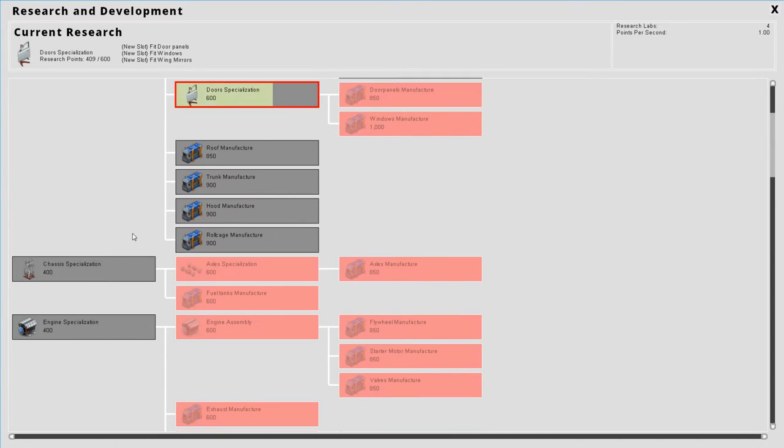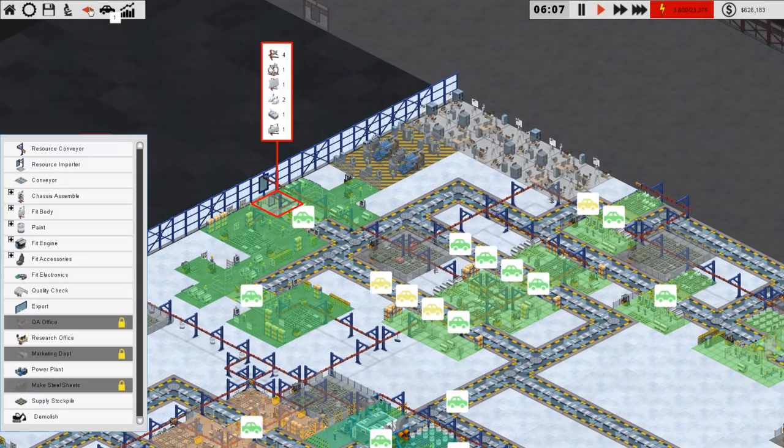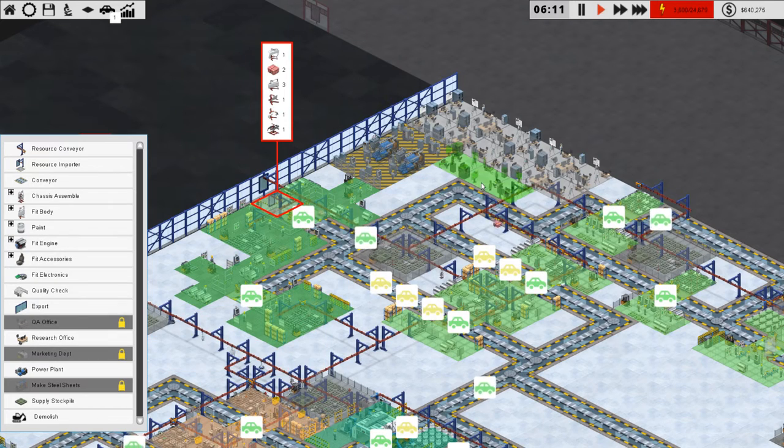Chassis — I do want to actually get this. The next thing is to get all of these bad boys. Can we build more labs? Maybe — how much will labs cost? An office simply at level four costs like 49,000 bucks, that's quite expensive but nothing too crazy.